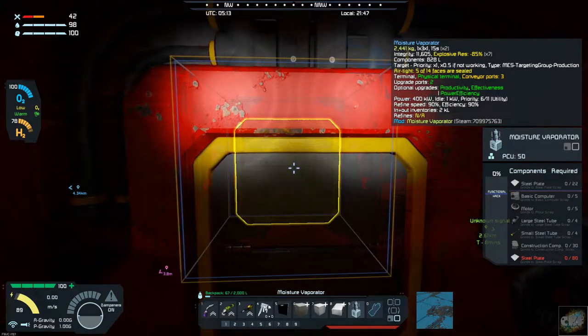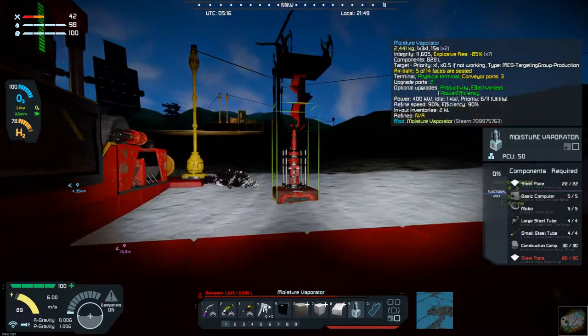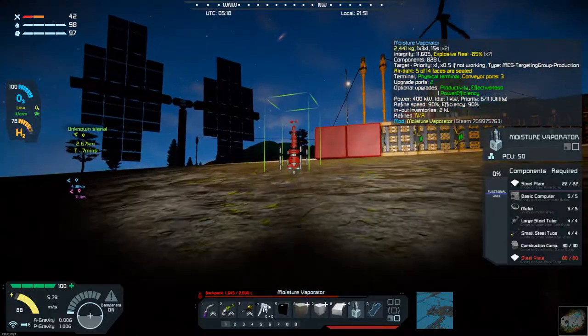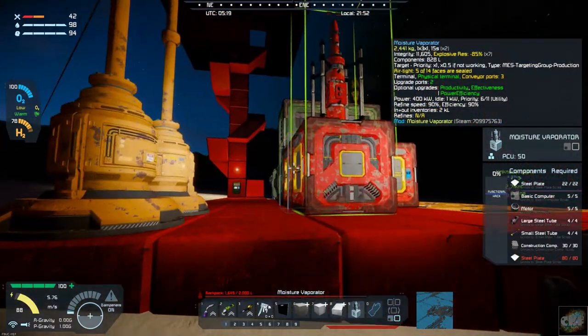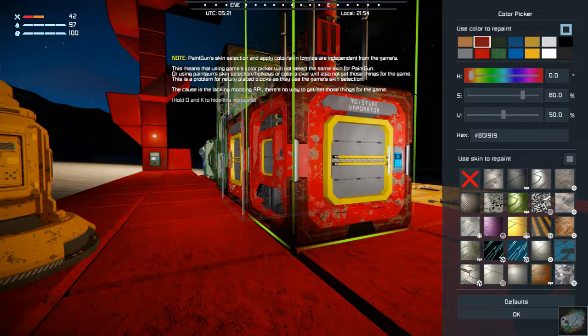So let's get the parts for two of these. There we go. Alright, let's go build these moisture evaporators — build two of them up here. I'm kind of hoping that I'm not going to have to worry about mining ice, because this should be able to produce enough. So if we plop that right there, and let's change the color on that.